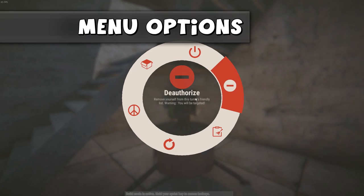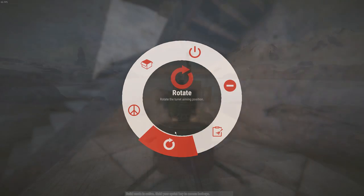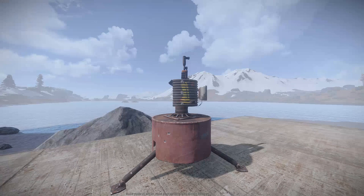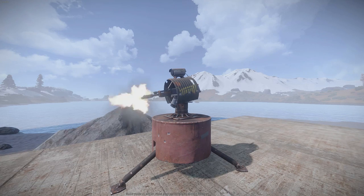There are a few options on the Auto Turret which you will need to use to actually get it working. One option is Open, which will open the inventory of the Auto Turret — this is where you can put all the bullets in. The next option is Enable and Disable, which means turning the Auto Turret on and off. Once you place the Auto Turret down, it will automatically be off, so you will need to enable it to turn it on.